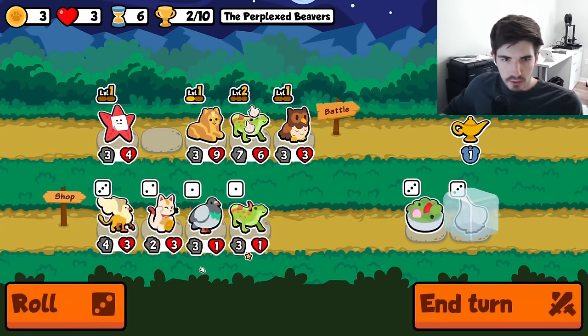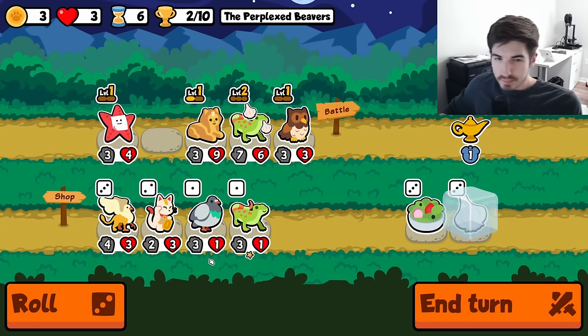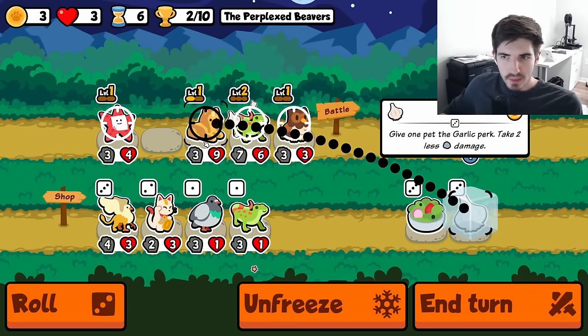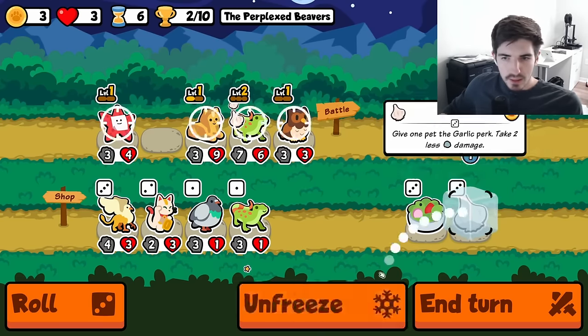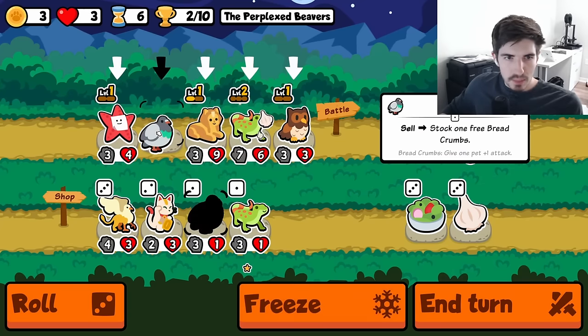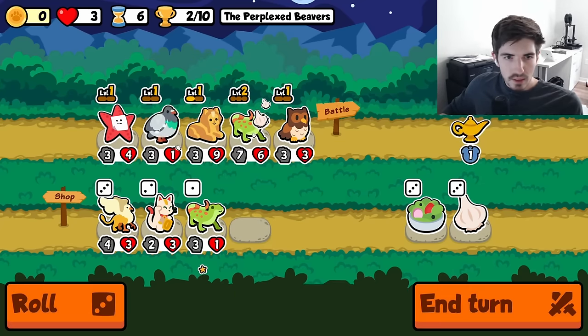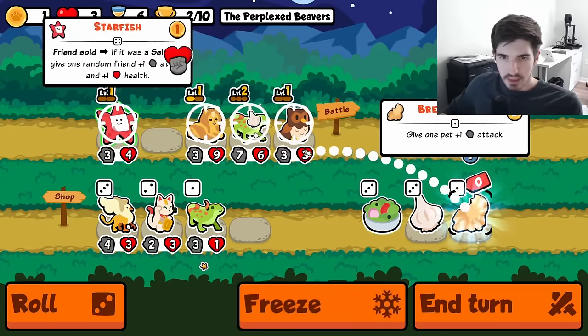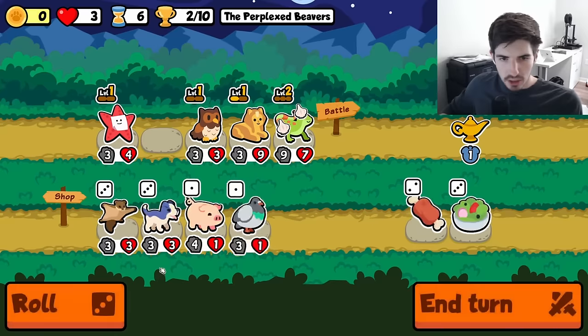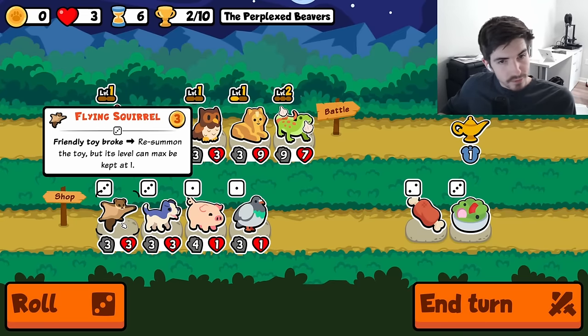Roll me once for free. Not really what I was hoping for. I don't even think garlic is good with you right now. Maybe we just pigeon — buy, sell the pigeon, get a little extra stats here. And then our owl will generate a mouse for us. Very nice.